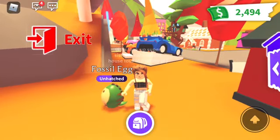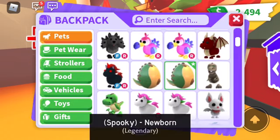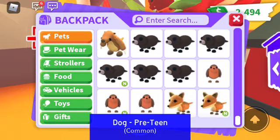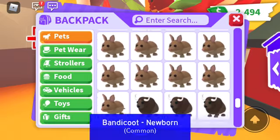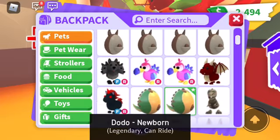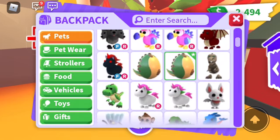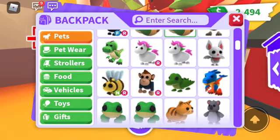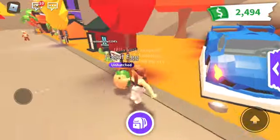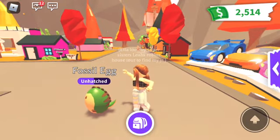Hey Super Squad, it's Ella! Welcome back to another video. Today I'm going to be hatching two fossil eggs, two Aussie eggs, and two cracked eggs. I traded my rideable turtle for a fly-ride Arctic Reindeer, a ride Dodo Bird, two fossil eggs, two Aussie eggs, a unicorn, and a ton of other stuff. I don't know why they gave all that to me, but thank you! Let's get into today's video.